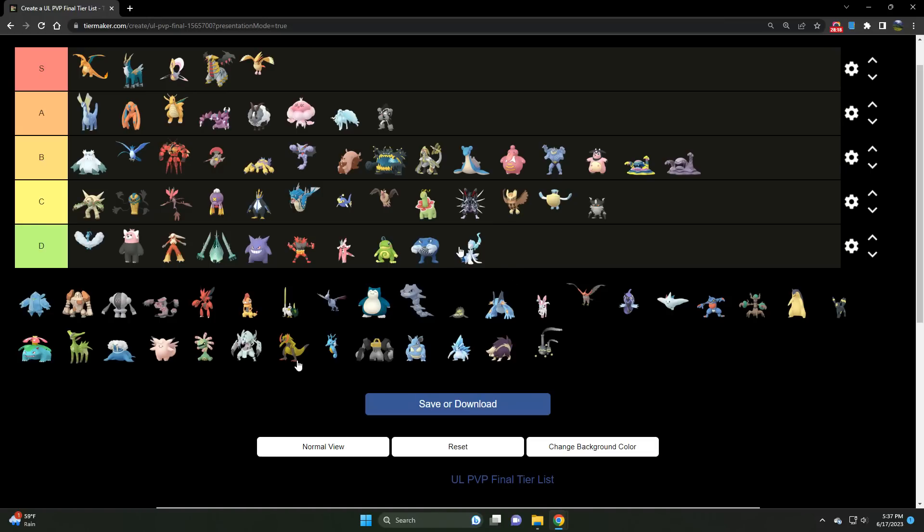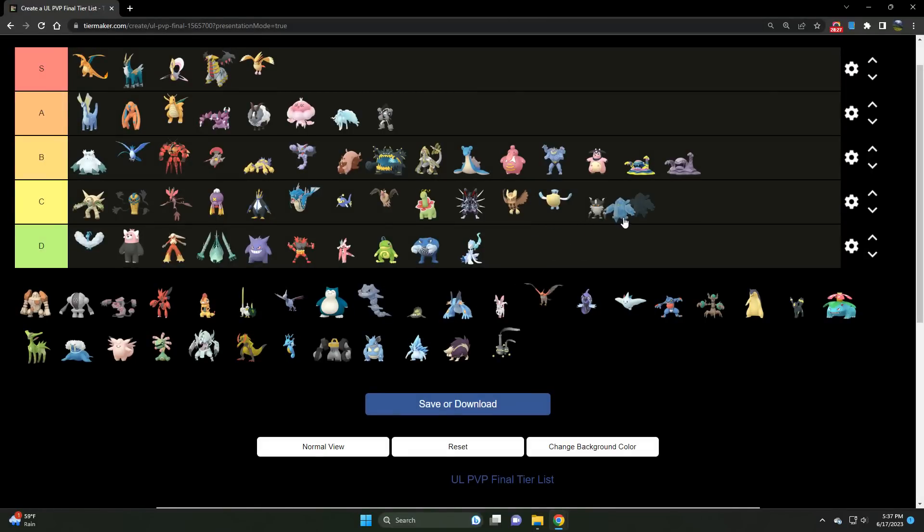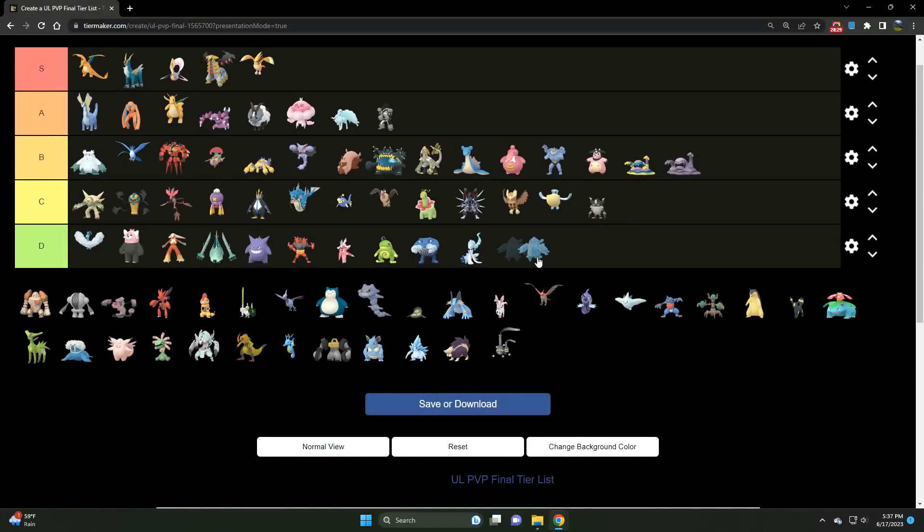We've got Regice — not the strongest of the Reggies in the meta, although very good. I'll say C tier for Regice. It has access to Thunder as a legacy move and Focus Blast as well, and can put in work much like all the other Reggies.